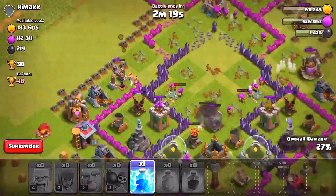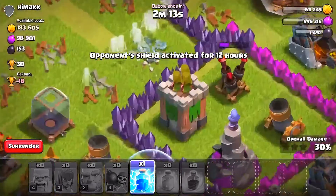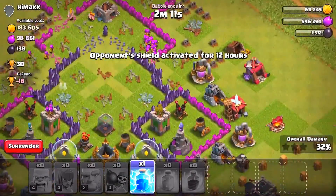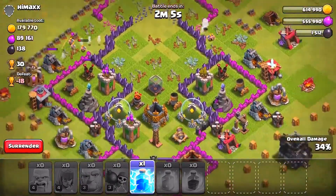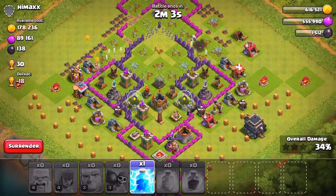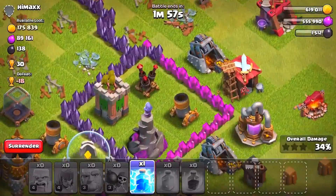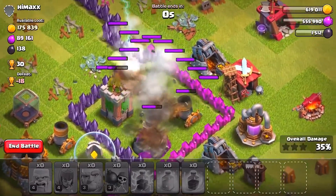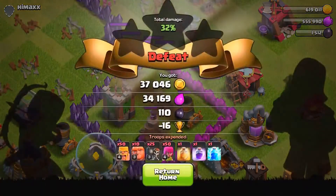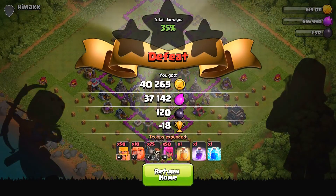I'm keeping an eye on a couple of structures on low health — like this air defense. I'm not sure the lightning spell will be enough to take it out, but it doesn't look like we need it. We could have tried to take out the town hall but sadly forgot about it. Just as a test, the lightning spot would have taken out the air defense — so if we were at 49% it would have clutched the attack. We ended up with 40,000 of each, which is decent I guess.